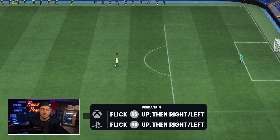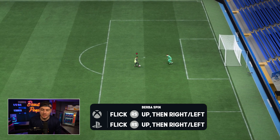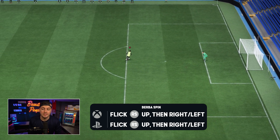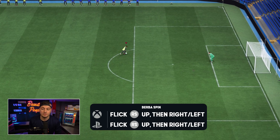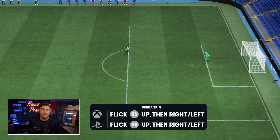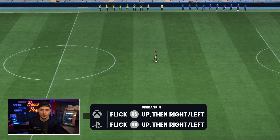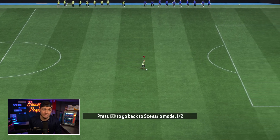In order to execute the burba spin you're going to need at least a four-star skiller, unless you want it to happen in slow-mo. If you have a five-star skiller and they are stationary, they will do a Maghidi spin instead of the burba. If they are sprinting, then you will do a burba spin. It's a classic skill, it makes me very happy.